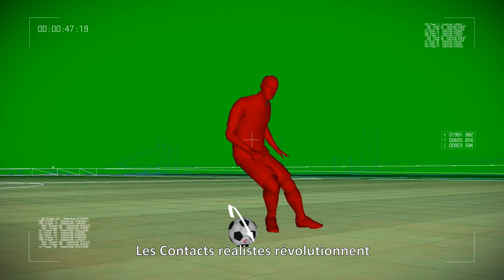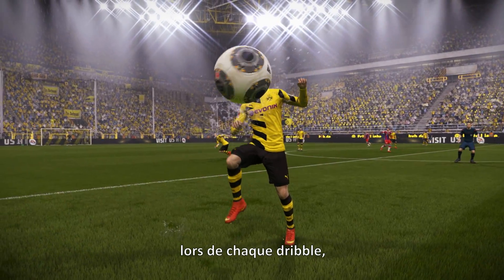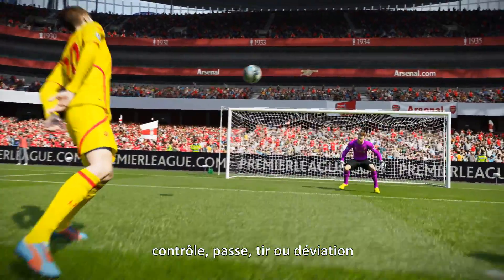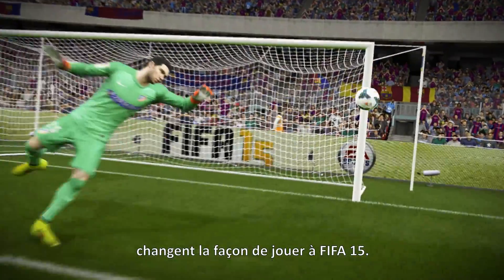Correct contacts revolutionise the way the football interacts with players and their environment. Depending on the position of the body part or the object it comes into contact with, every dribble, touch, pass, shot, and deflection will move corresponding to the spin of the ball. These accurate movements and varied trajectories really change the game in FIFA 15.